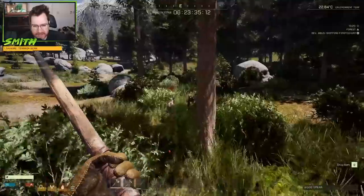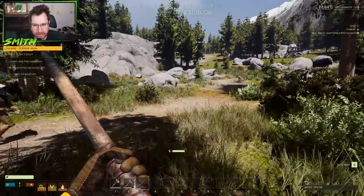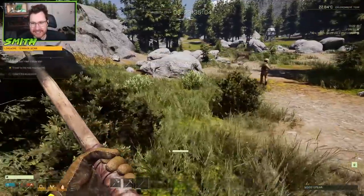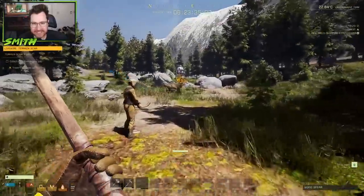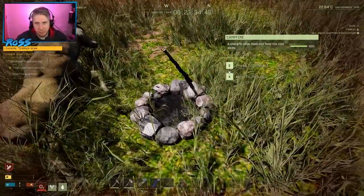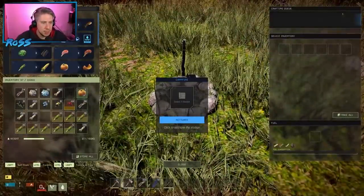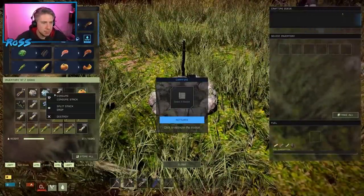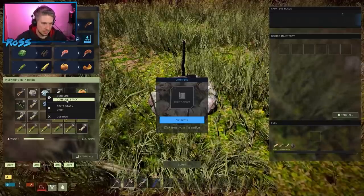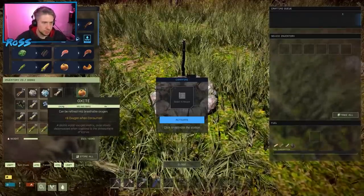How much do I need to consume? Keep an eye on your health, food, water, and oxygen. How do we improve the oxygen situation? Oxide - right-click and then just consume it. It's very inefficient. We can build things later on that are more efficient.